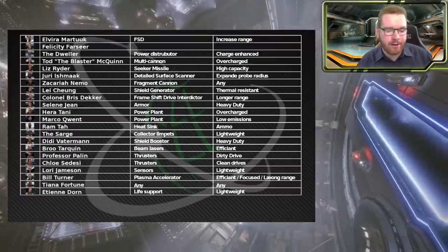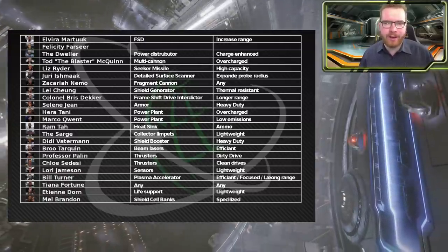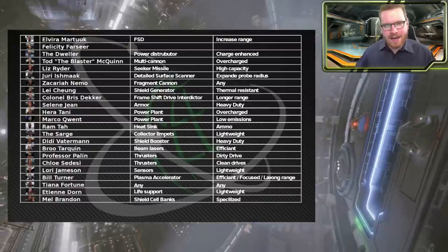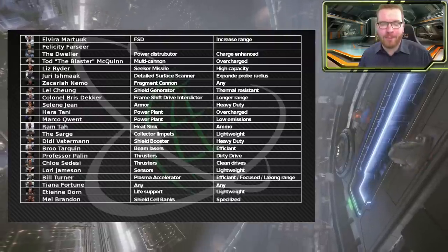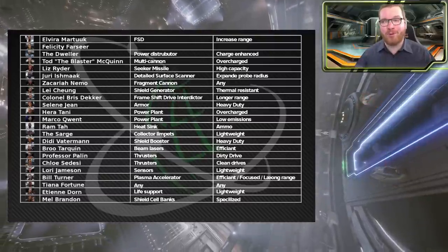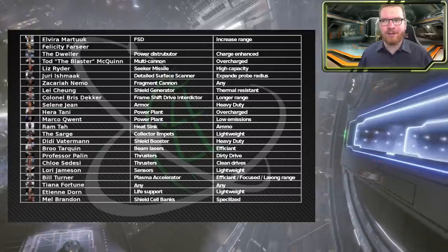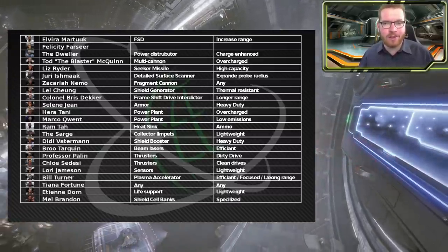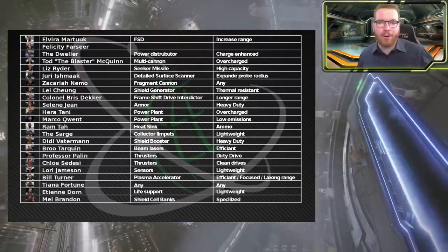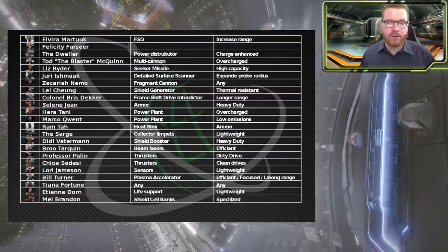Next is Mel Brandon, and we're looking at the shield cell bank specialized blueprint. This is a module I wasn't able to fit into my bubble-only list. Inside the bubble, Lori Jameson does shield cell banks but only to grade 3, and he's located in Shinrarta Dezhra, which you've likely already visited. I left shield cell banks out of the original list because you'd probably be in that station anyway. With Colonia engineers we get access up to grade 4, so it's worth pinning that here in the remote workshop.